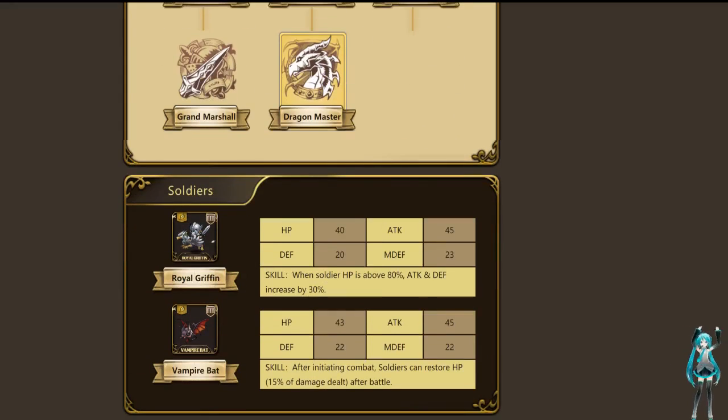Now at Dragon Master, once he gets down here, you get the Royal Griffin or you get the Vampire Bat. Please, please, please choose the Vampire Bat. Buff the Vampire Bat with your troopers. You can use the Royal Griffin if you're on a low-level map and you just want to guarantee one-shots, since it gives you more attack and defense — that's perfectly fine.